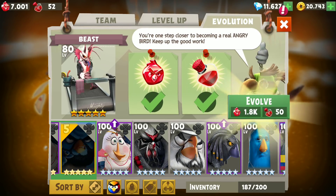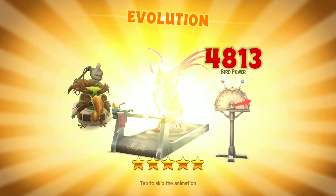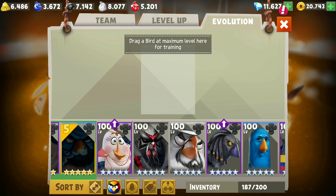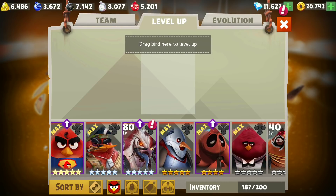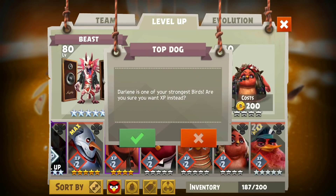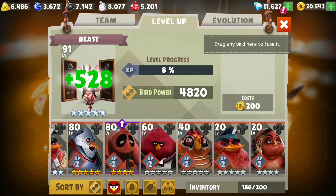Alright, finally we have enough — 1.8K Evolution Materials and 50 Evolution Essences. This will decrease my Super Shot to 2 turns. I really like it when Red Birds generally have a 2 turn cooldown because 3 turns is just extremely hard to use. So 2 turn cooldown makes more sense for this guy. Let's up him a little bit more — currently level 91.